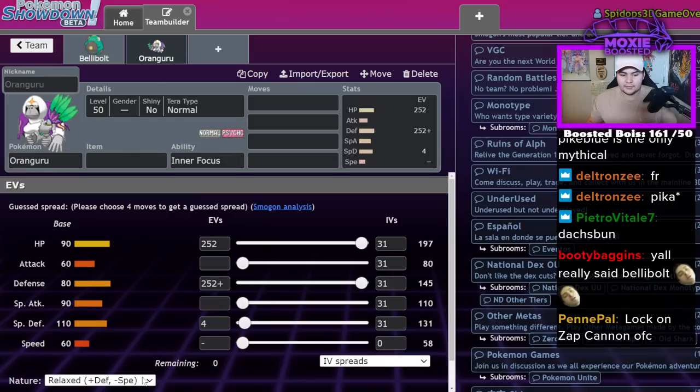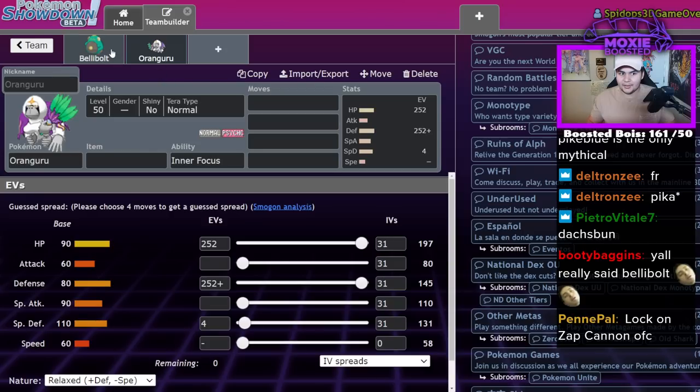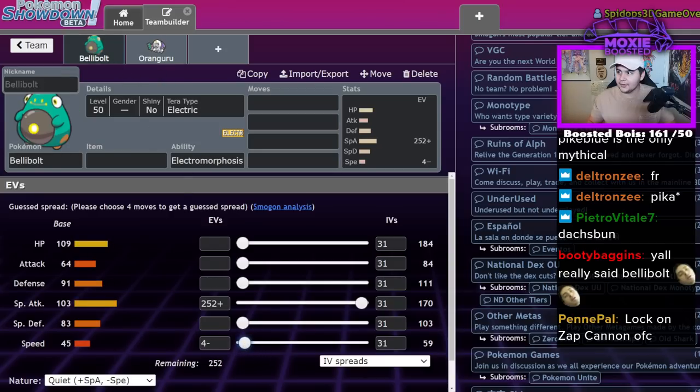Oh wait, is there an easier way to do this? How did I do it in my video? Hold on, I have to consult myself — give me a second. Where was my Belly Bolt guide? Here it was: perfect speed Belly Bolt, that's what it was. It was perfect speed Belly Bolt with a Quiet nature and four Speed IVs. I have consulted the expert — I had to consult myself, I'm sorry.